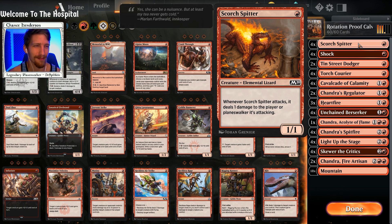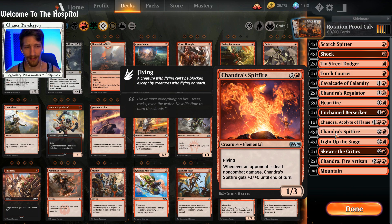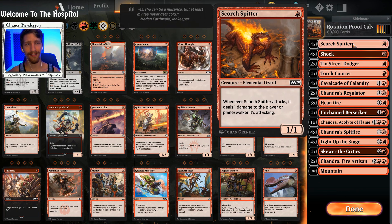Now we can hop into the deck breakdown. We have four copies of Scorch Spitter, which obviously is going to work wonders with Chandra's Spitfire — that's kind of the second star of this deck. You have Cavalcade of Calamity which is fantastic, but then you also have Chandra's Spitfire which off of Cavalcade just becomes huge. Scorch Spitter works wonders — it has one attack already and basically a built-in Cavalcade of its own, so whenever you have Cavalcade down it's dealing three damage for one mana, which is pretty solid. It can also proc the Spitfire without having Cavalcade down.